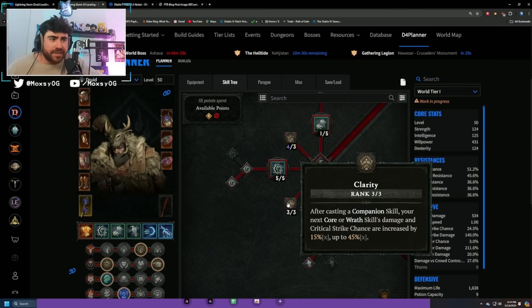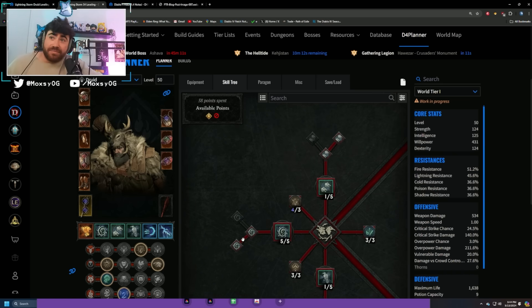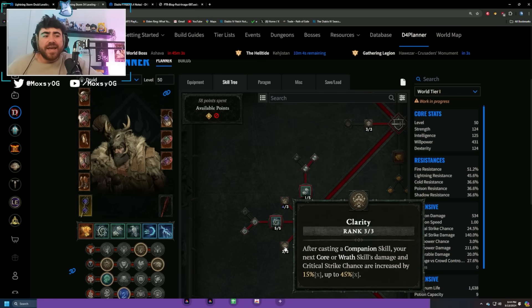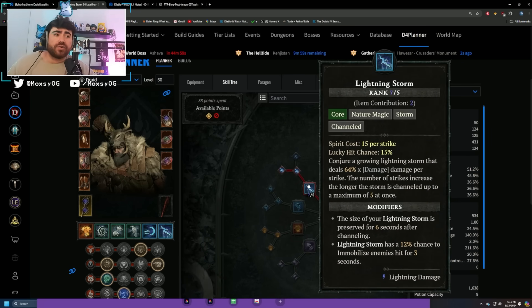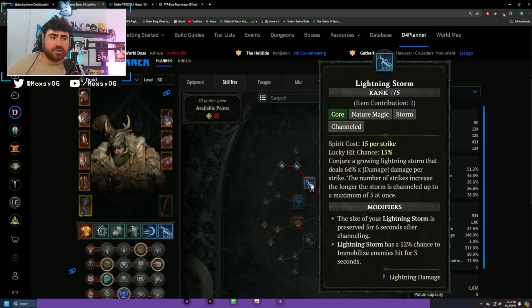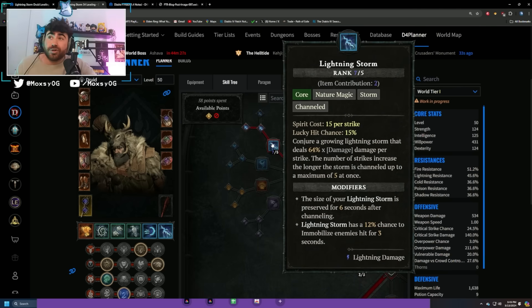Clarity reads: after you cast a companion skill, your next core or wrath skill's damage and crit chance is increased by 15%, up to 45%. So you click your three companion skills — Poison Creeper, wolves, and ravens — and combined with In Venom you get a 30% crit multiplier, 45% crit chance, and a 45% crit multi. It snapshots for Lightning Storm, so the whole channel gets that crit chance and crit multiplier. This introduces a really good early source of crit damage that normally just isn't available.